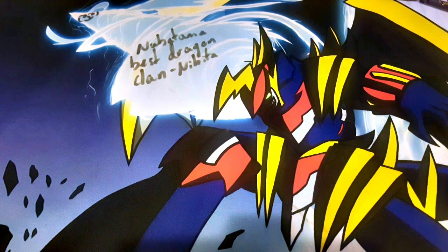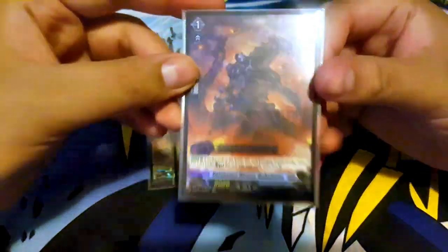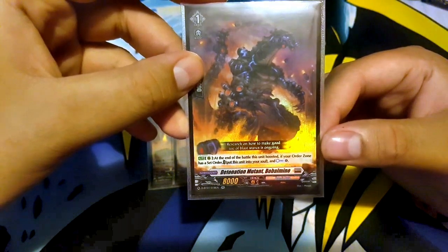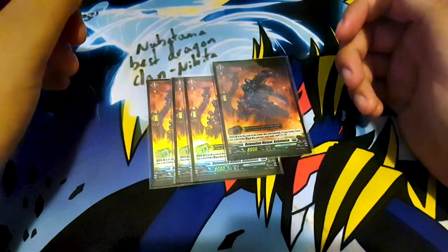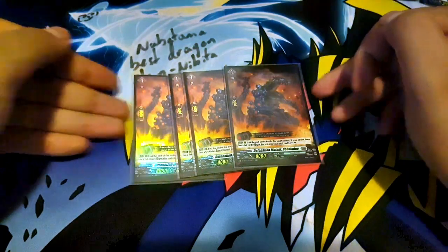Moving to grade 1's — I run 4 Bulbomine, the most important card of this deck, I'd say. Most expensive, definitely. Its skill is: at the end of the battle that this unit boosted, if your order zone has a set order, put this unit into your soul and countercharge one. Honestly, I would run this in the Prison Girls deck, but I don't know what to take out.